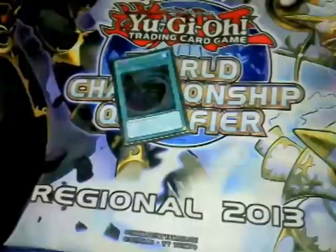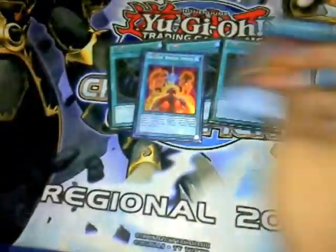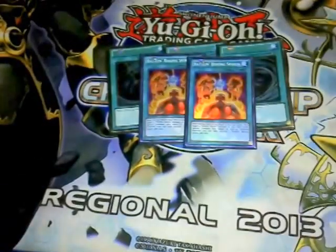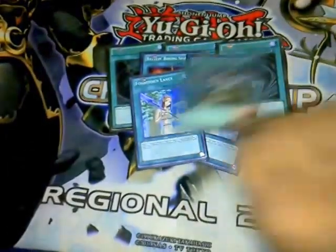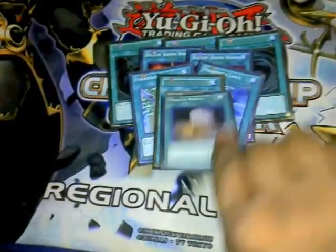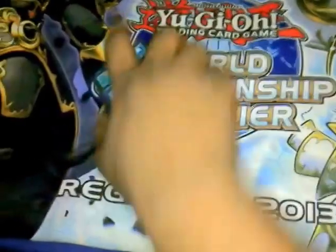Then we have triple Mystical Space Typhoon - very standard, very good card. Next, two Battling Boxer Spirits. You don't need to play three - threes are excessive. Two Forbidden Lance. Very good card. Reinforcement. Foolish. And Dark Hole. That's it for all the spell cards.